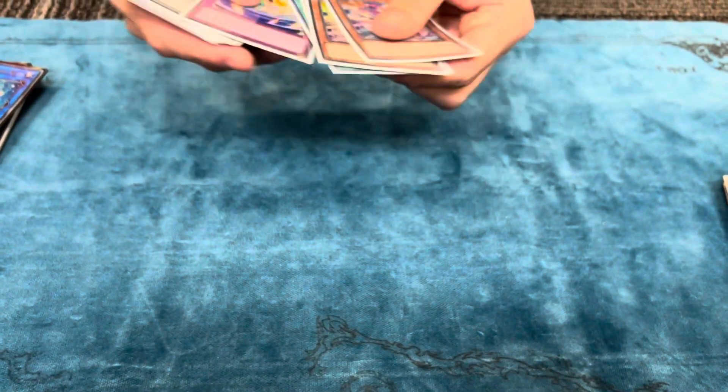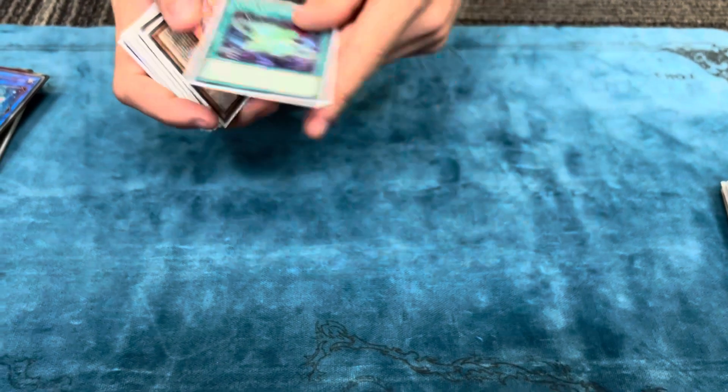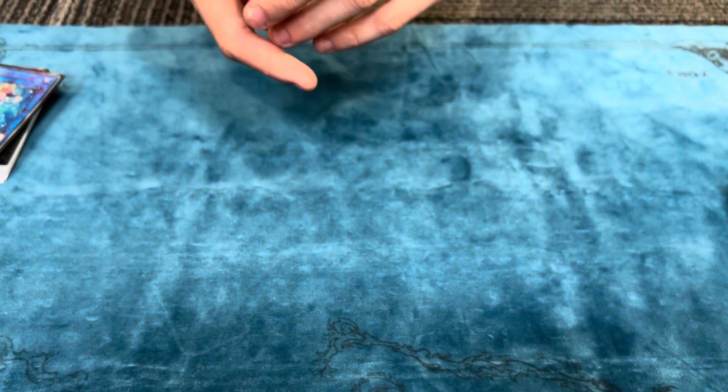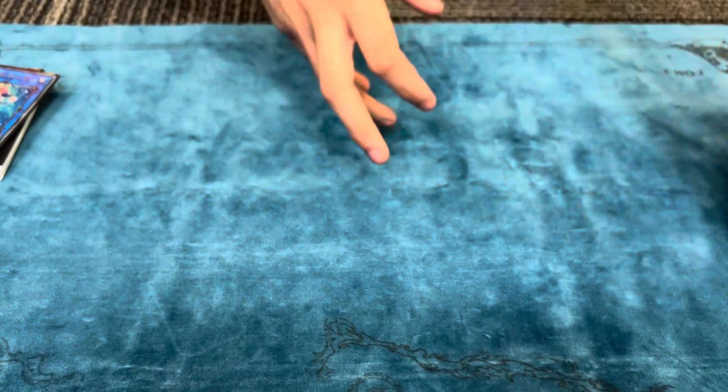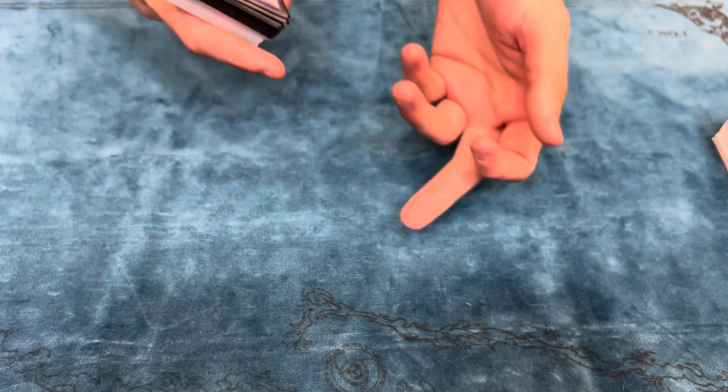It actually outed a map — that's what it was. I Normal Summoned Pascalis and activated its effect, they chained Map, and I just chained Crosswipe, outed the Map, and then got my body.